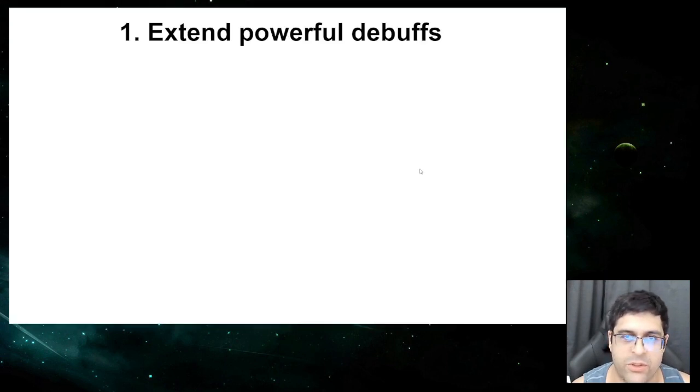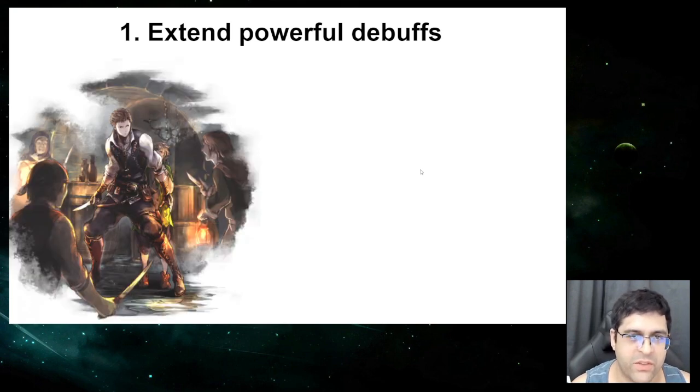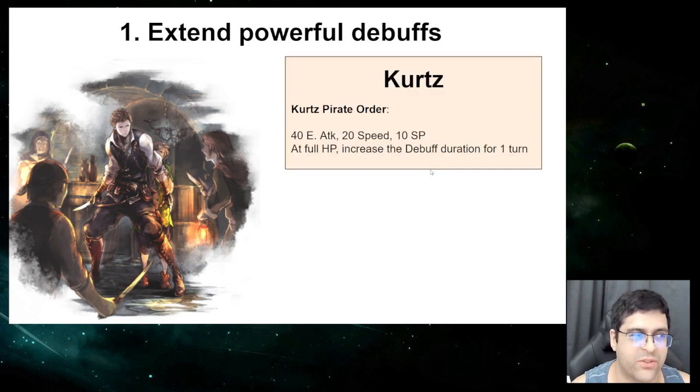The first thing we'll be able to do is extend powerful debuffs, and all of this boils down to a single 4-star accessory — Kurtz's accessory. It gives elemental attack, some speed, some SP, but more importantly, at full HP it increases the debuff duration by 1 turn.